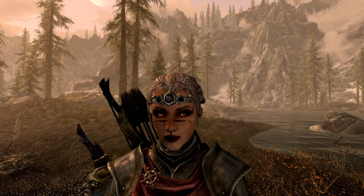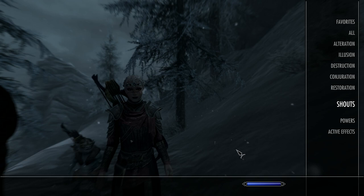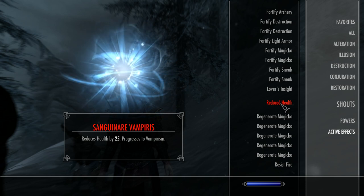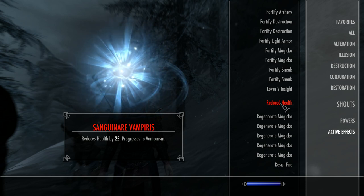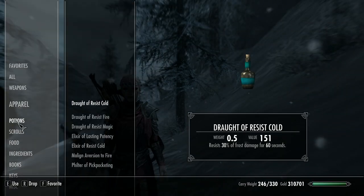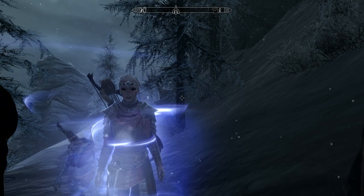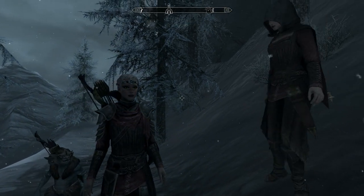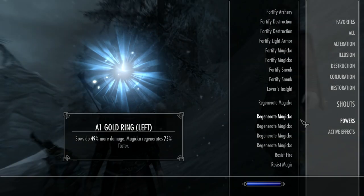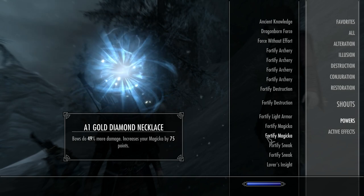Let's take a quick look at what we can do within those first three days. Looking at the effects of Sanguinaire Vampiris — it reduces health, and as it progresses you'll get more reductions on stamina and so on. The first thing we can do is take a potion of cure diseases. And looking at the effects again — it's all gone. That's cured, all done within the first three days.